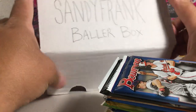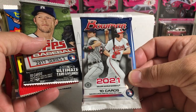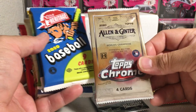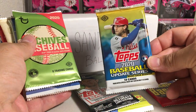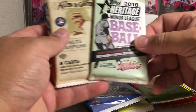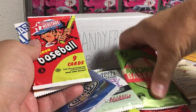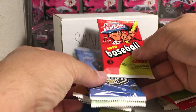This is May 2021, and we'll see what we get in this Baller Box. We've got 2021 Bowman, 2017 Topps Series 2, 2018 Archives, 2020 Allen Ginter Chrome, 2020 Heritage, 2020 Update, 2020 Archives, 2020 Pro Debut, 2018 Heritage Miners, 2020 Allen Ginter, a 2019 Allen Ginter, another 2020 Heritage, and 2019 Heritage Miners. Lots of cool stuff to open here.